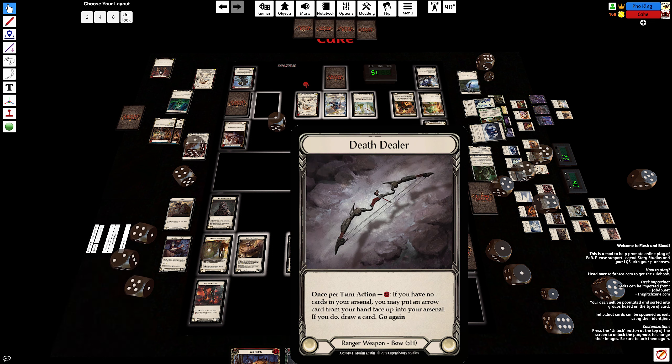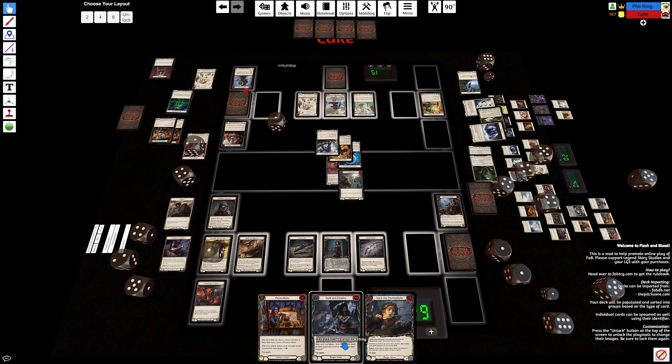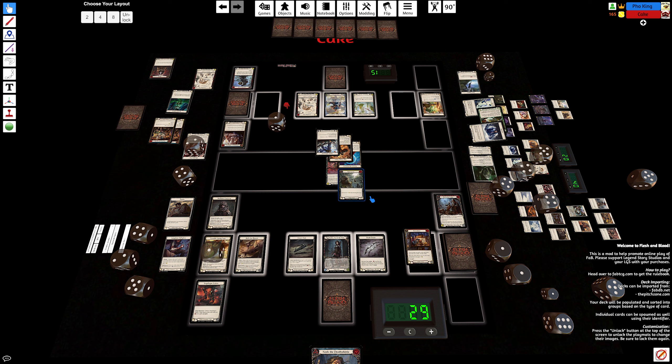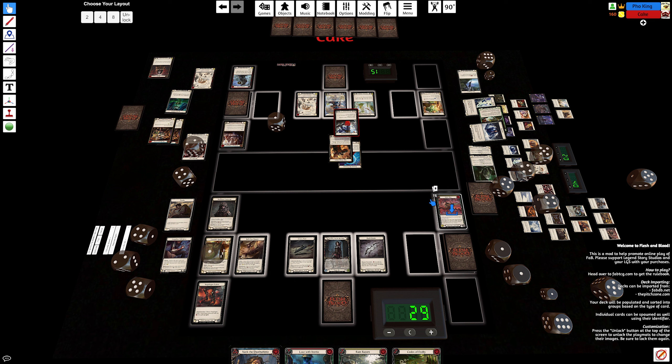Three, three two. Three and instead three three three. Three four, five. Rain. Activate that dealer and pass.